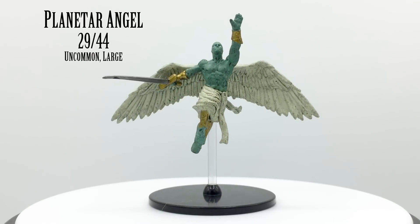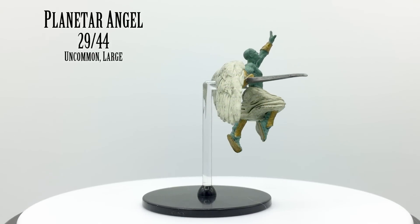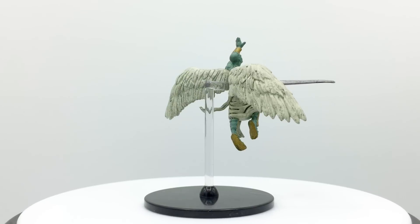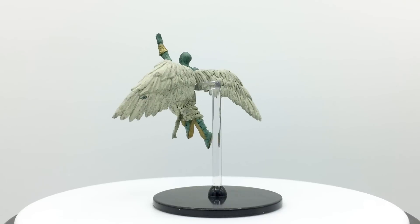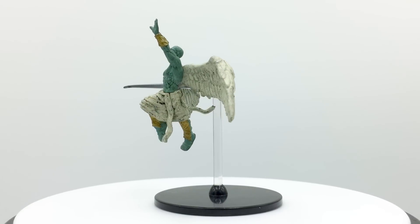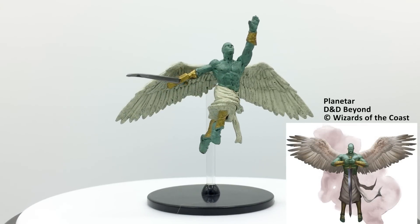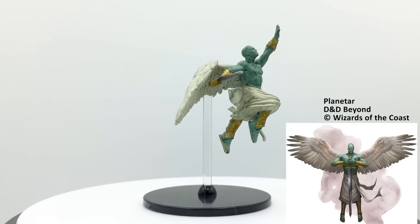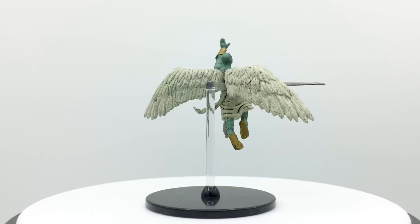Planetar Angels are lawful good celestials. They are the weapons of gods and have innate spells such as the ability to raise the dead, control weather, or summon an insect plague. They have a healing touch, divine awareness that tells them if someone is lying, and true sight, which reveals all manner of things including invisible objects. They have a challenge rating of 16 and are in the Basic Rules. They appear in Dungeon of the Mad Mage.